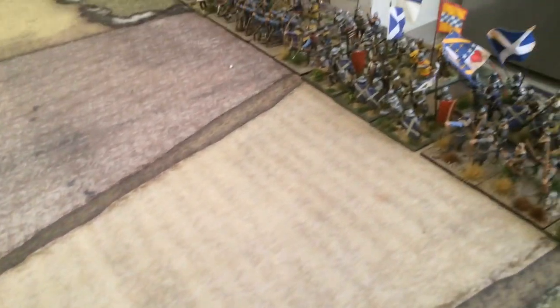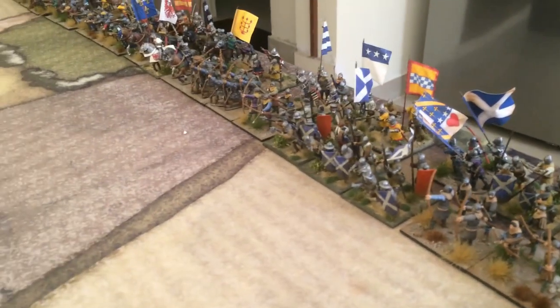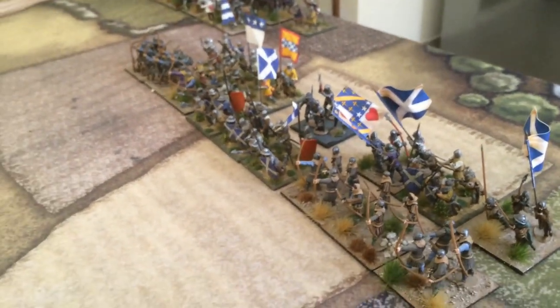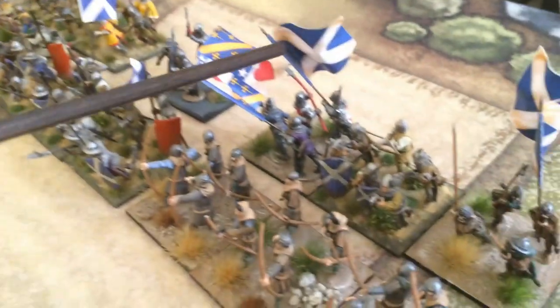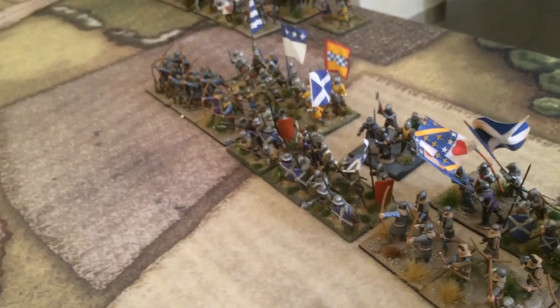That means we get one move as a group. To move as a group, all units must be within command range, even the furthest units. The Scottish moved as a coherent line with the archers flanking the longspear and behind for support. The men-at-arms and the Scots have the commander in the centre, creating a line of battle. That's our aim.